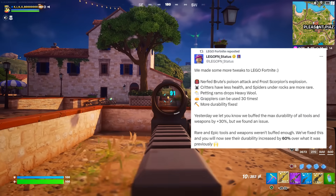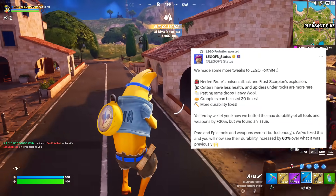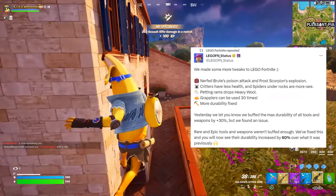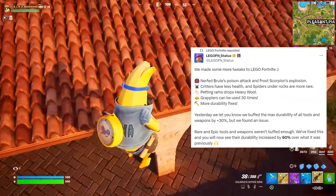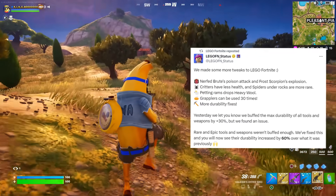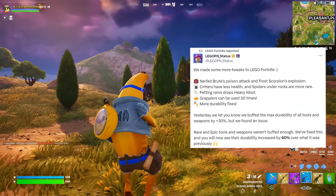Today they posted more changes: nerfed Brute's Poison Attack and Frost Scorpion's Explosion, critters have less health, spiders under rocks are more rare, headbutting rams drops heavy wool, grapplers can be used 30 times, and more durability fixes. They also clarified that rare epic tools and weapons weren't buffed enough previously — this has been fixed and their durability will now increase by 60% over what it was before.